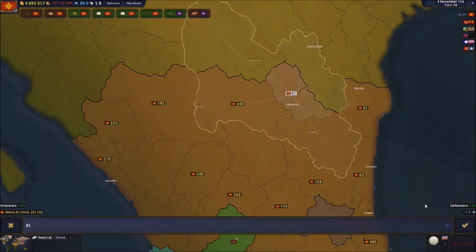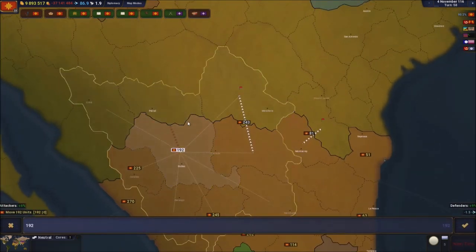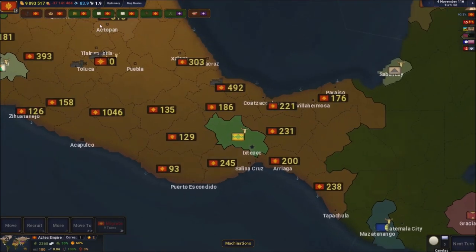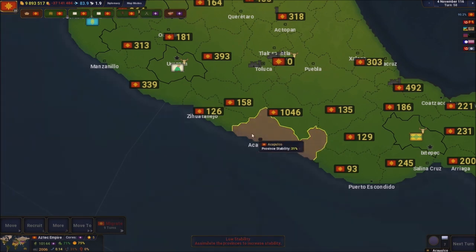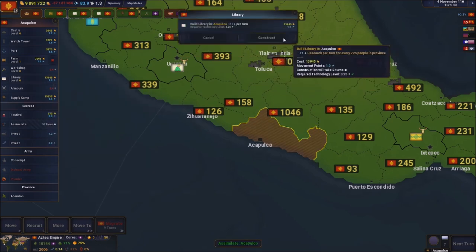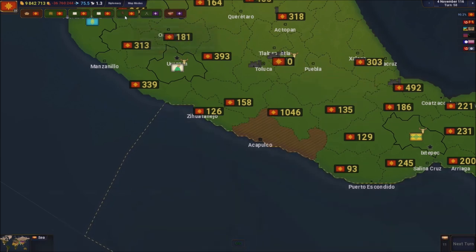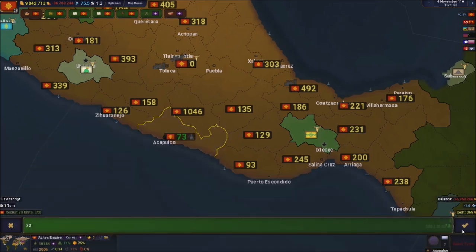Since we're not bordering other countries, I can keep expanding and attacking that way. What do we want to do right here? They did accept - so we're gonna assimilate them. Confirming the assimilation, getting the library, and since it's a big city we're gonna get every single building we can. There's nobody in there so we want to recruit some people, and I've got soldiers I can move to reinforce the area.